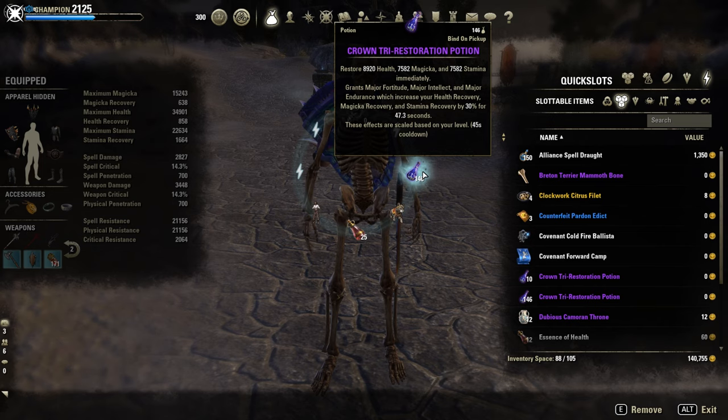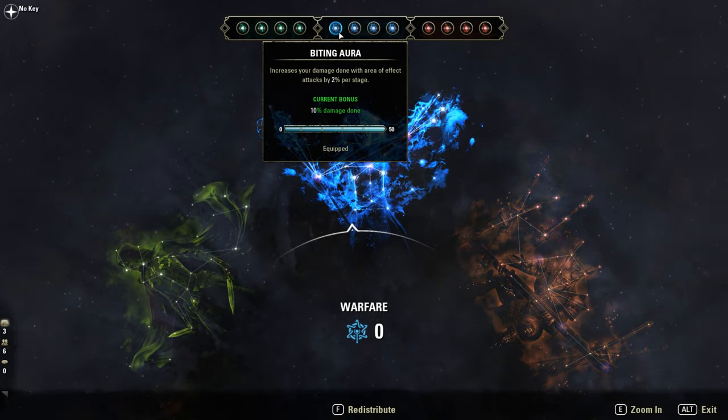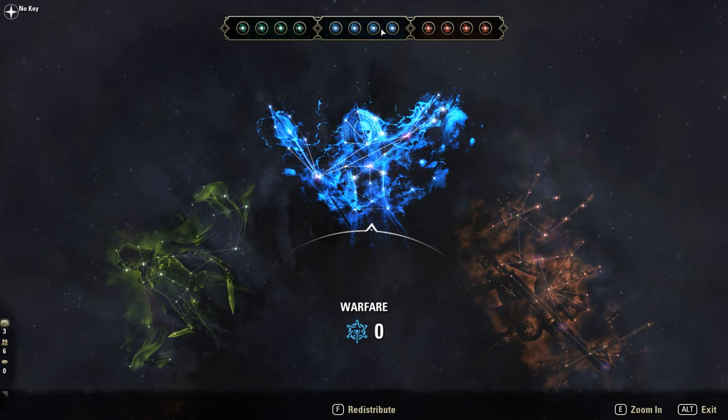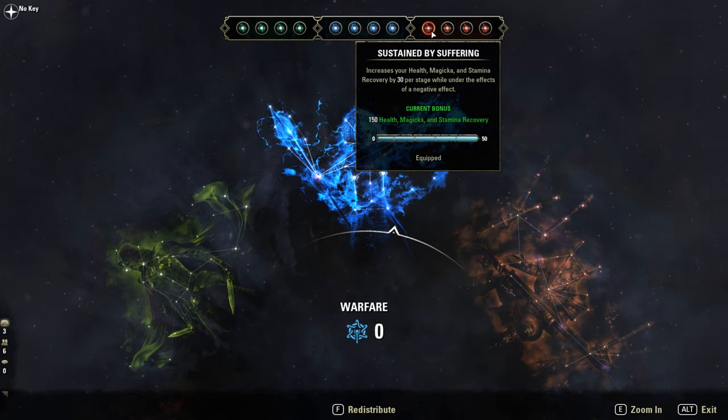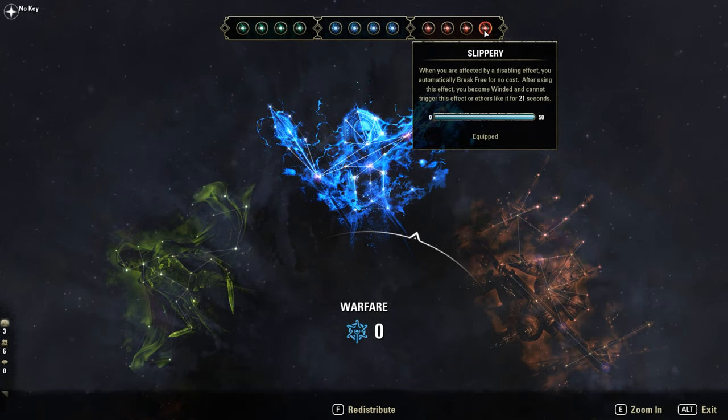Potions: I use Tri-stat potions. CPs — blue ones: Biting Aura, Mastered Arms, Duelist's Rebuff, and Iron Clad. Red ones: Sustained by Suffering, Pain's Refuge, Serenity, and Slippery.